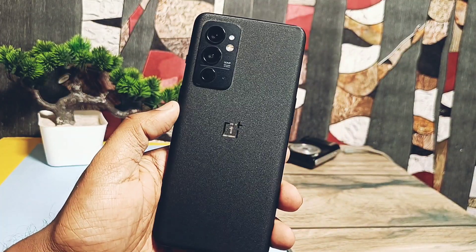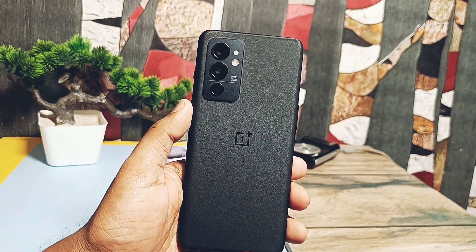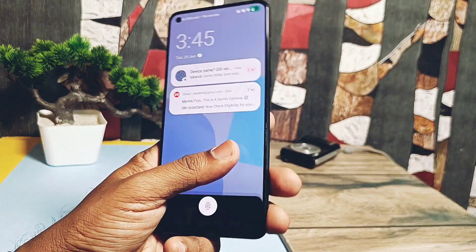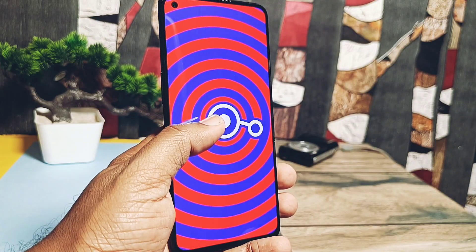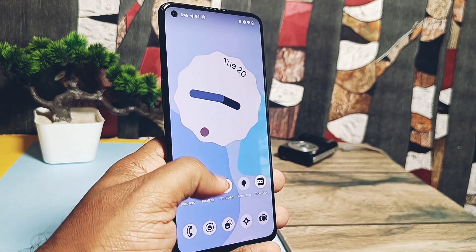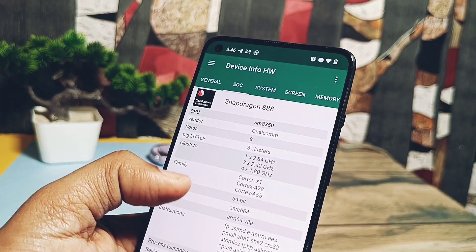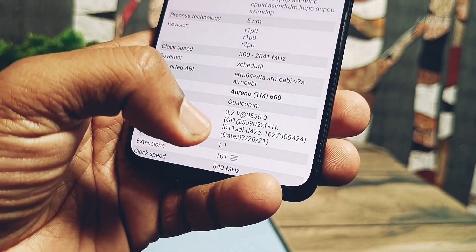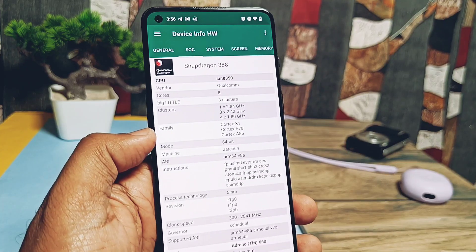Hey, what's up guys, welcome back, you are watching 4U Tech. So you've seen the trailer of the world's most powerful gaming device, that is the Asus ROG Phone 6. I am using the OnePlus 9RT with the LineageOS custom ROM. It has the old version of OpenGL 3.2 @ 530 and Vulkan graphics version 512.515.